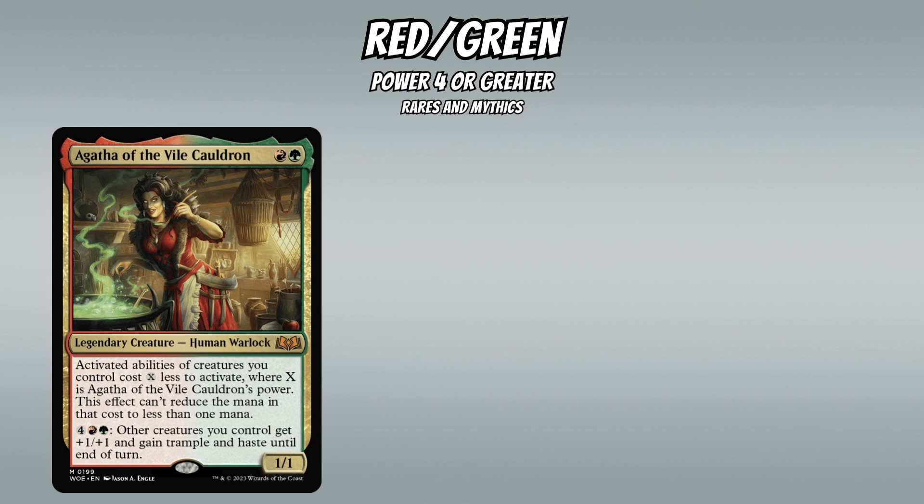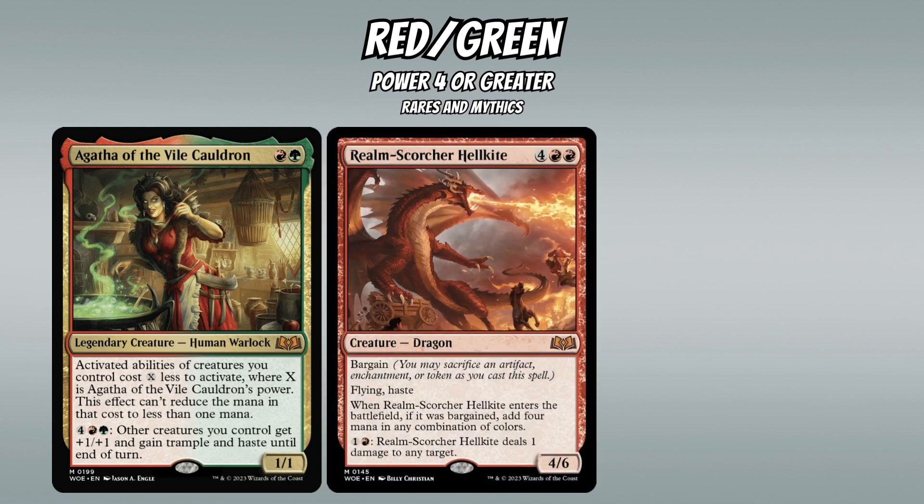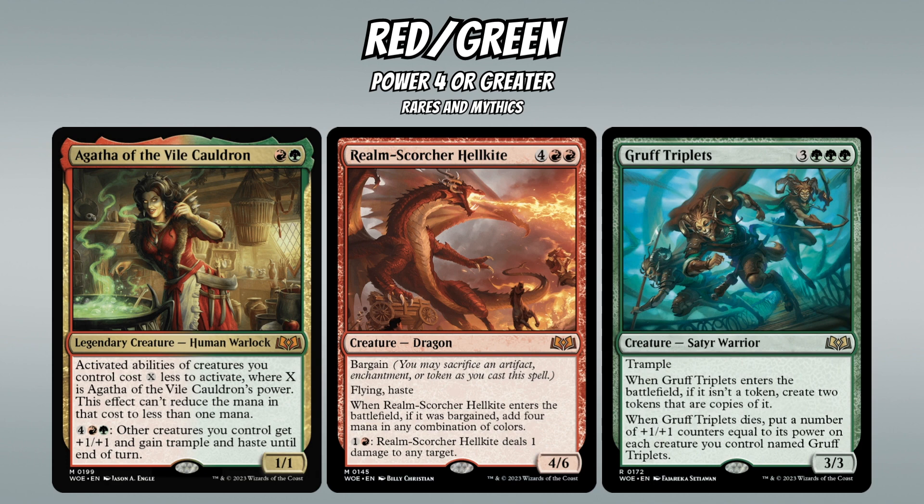Rares and mythics for Red-Green include Agatha of the Vile Cauldron, whose ability grows your whole team, benefits greatly from counters, and makes activated abilities cheaper. Realm-Scorcher Hellkite is a big dragon with a huge text box that's all upside. And Gruff Triplets is a card I could include in every green deck — six mana for three 3/3s, and when one dies you put three +1/+1 counters on the other two, giving you two 6/6s; when one of those dies the other becomes a 12/12. And obviously they all have trample — and this is just a rare, not a mythic.